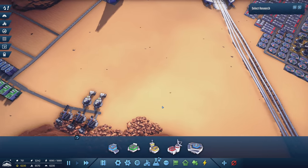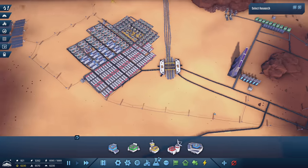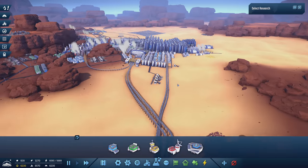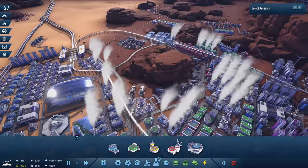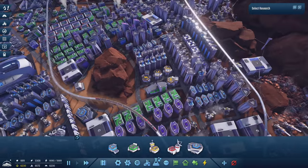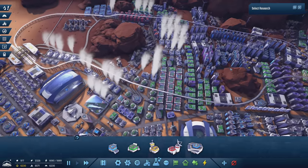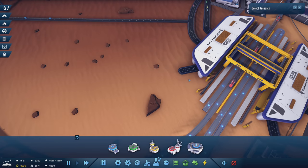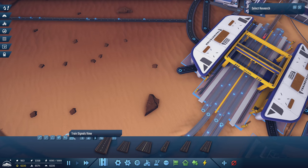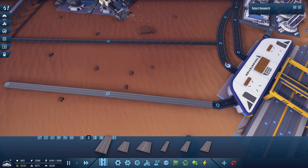The last thing to build is red science. We have all the ingredients, we just need to get them in. I think we take the entirety of everything being built and shove it into this train station, then have the red science be here. The reason is I want it closer to the yellow science — but actually now looking at it, yellow science is way over there. Yellow science can make its way over here — it could work. Why don't we take a dedicated road and put it right here?